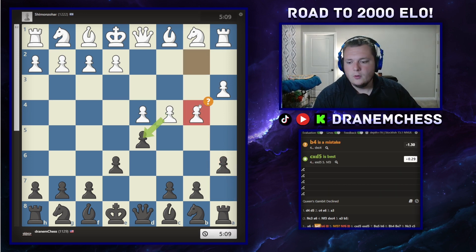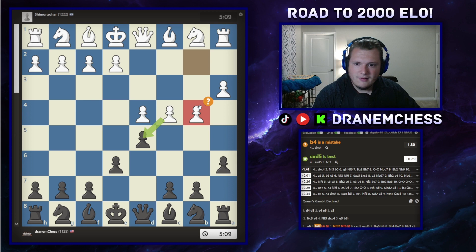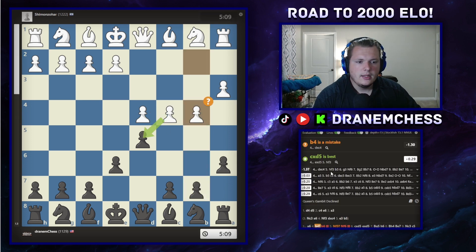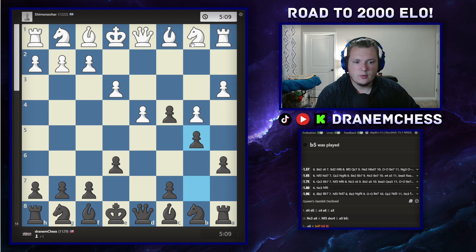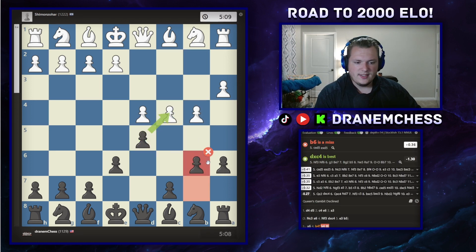They do B4. This is one of the only times in the game I had an advantage, because I was very surprised and confused. I did not take — it wanted me to take, I guess. If they push up the pawn, I would have a dominant lock on the queenside and their pieces would be paralyzed. But I didn't do that; I pushed up my pawn to B6.